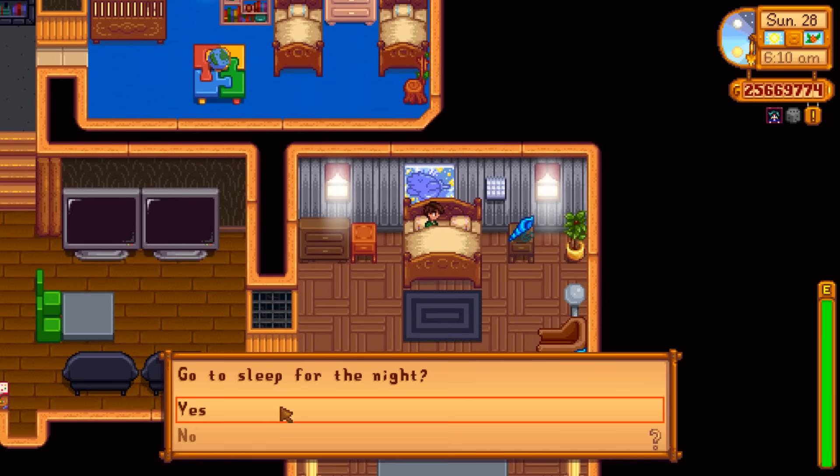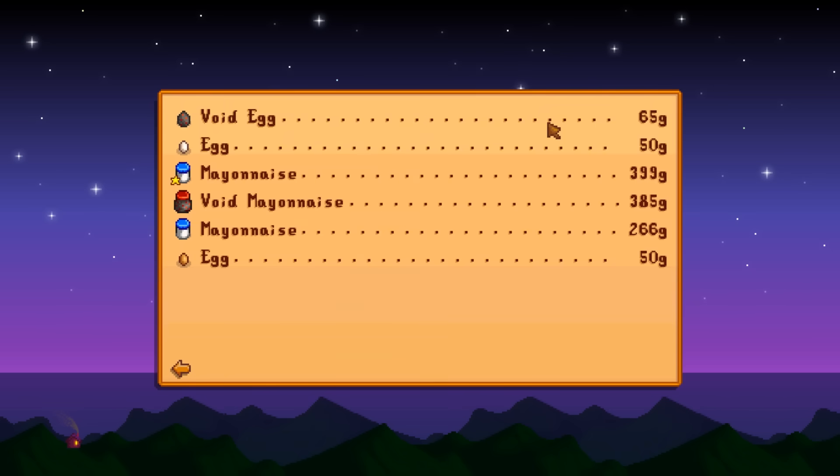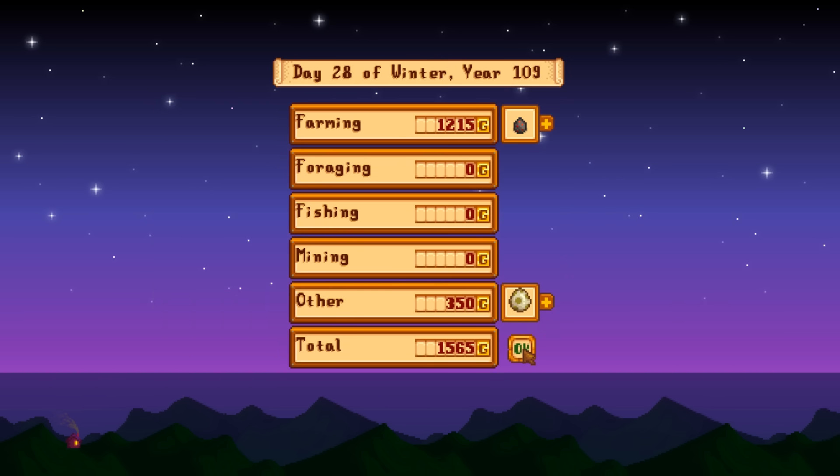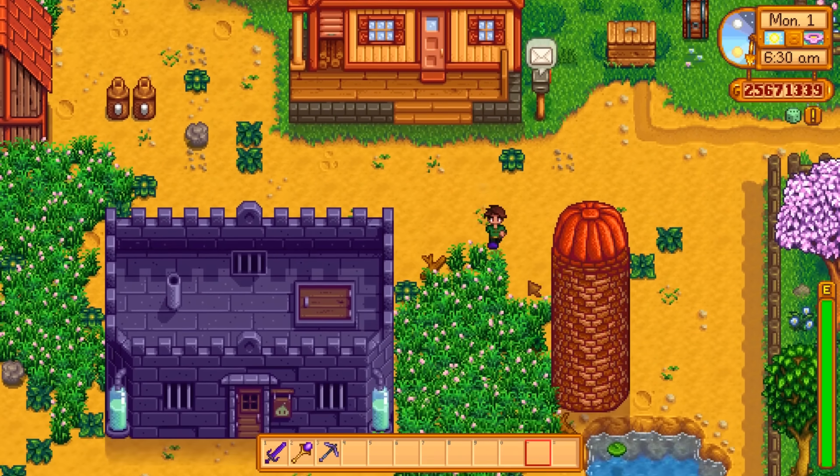The dinosaur egg by itself is 350 gold — quite valuable. The void egg is 65 gold, slightly more than a regular egg at 50. The mayonnaise is 266 gold and void mayonnaise is 385 gold. So void everything is worth more. If you don't care about regular eggs, switch everything to void chickens and void mayonnaise — unless you want dinosaurs, which are more fun. But heading into year 110, you will need void mayonnaise for the end-game quest.